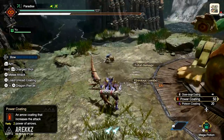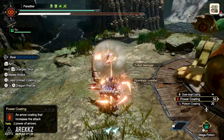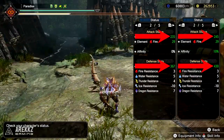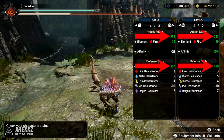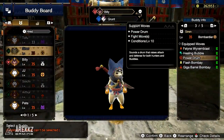Having more attack and defense in a hunt is always super useful so definitely keep an eye out for this skill. In our testing, as you will see on screen, this gave our hunter an extra 10 attack and an extra 63 defense. Definitely not something to miss out on, so keep an eye out for that Power Drum move on your Palico.